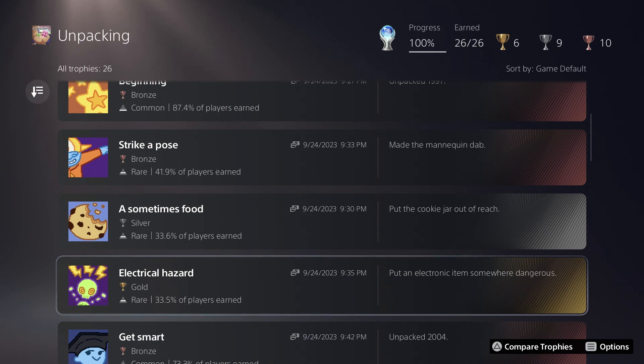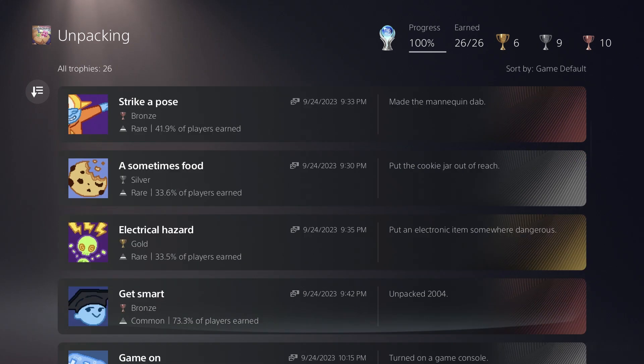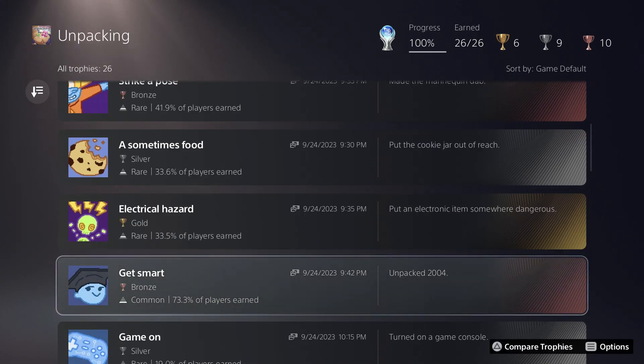Then put an electronic device somewhere dangerous — so take one of the game consoles and put it in the shower; that will work perfectly fine for this trophy. It's also a little bit finicky as to the exact positioning, but nothing too bad. This story trophy is for finishing the second level of the game.